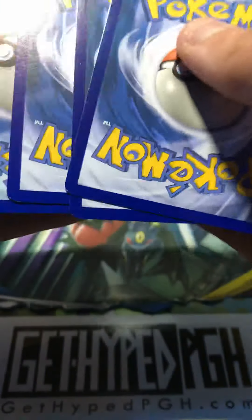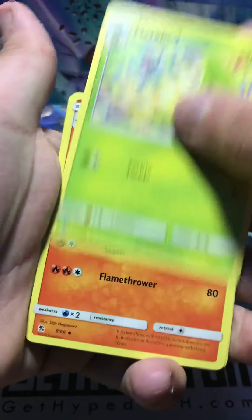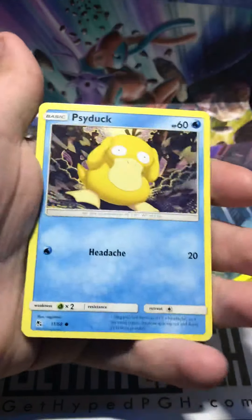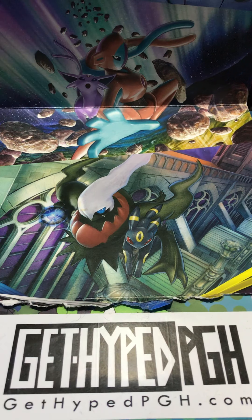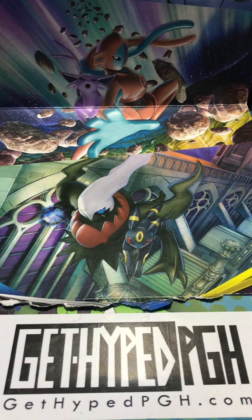Oh no — big confusion! Got it together. Shiny Charmander! That's one nobody has — it's really hard to find. Couple hits, one pack left from this Hidden Fates tin. So is that two hits you'd say so far from this? Well, unless you get lucky and pull another one.